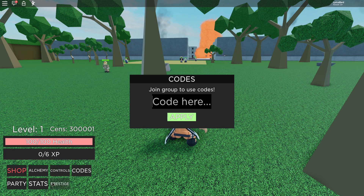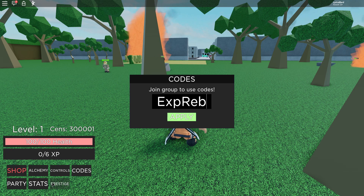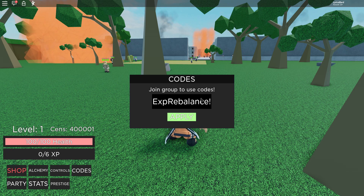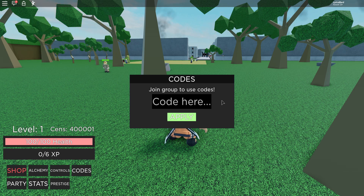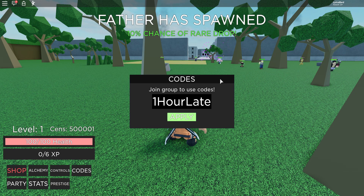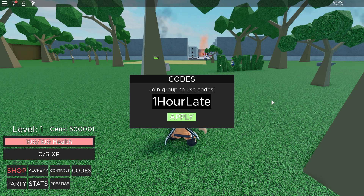The second to last code I have - applying it gives one thousand sen and three spins, which is cool. The last code I have starts with 1HOURLATE. Applying that gives 100,000 sen and also three spins. That's cool.